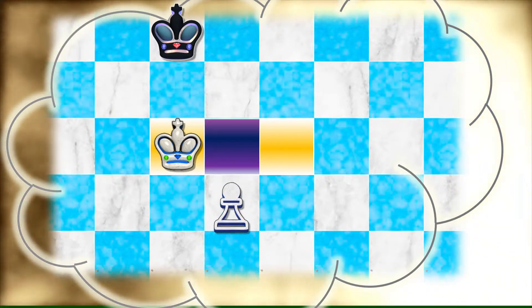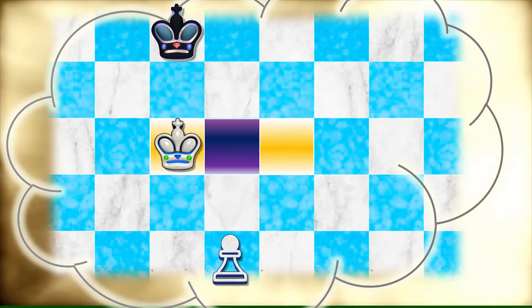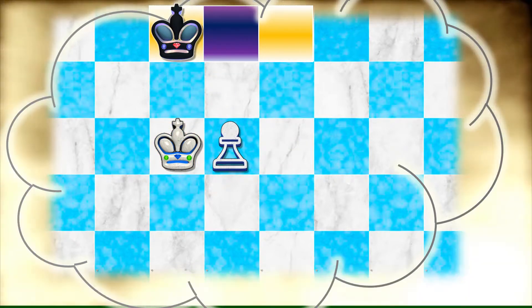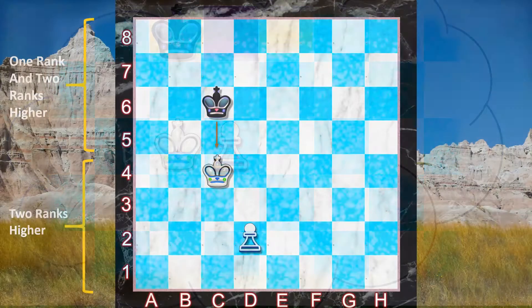If white were to push the pawn, the critical squares would go up — and the king isn't even in a key square anymore. Even worse, if the pawn is pushed further, the critical squares go up again and now black is in the critical squares. White is worried about pushing the pawn, because right now he is in the critical squares, but the moment that pawn advances, those critical squares change — and in this case, white won't be in them anymore.